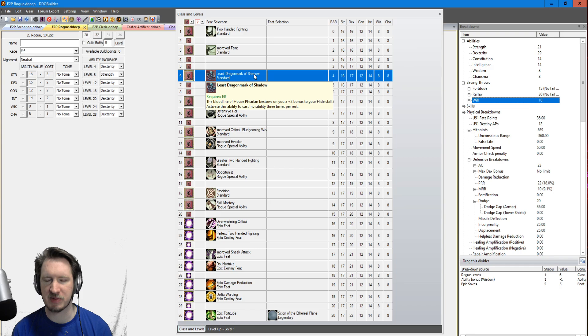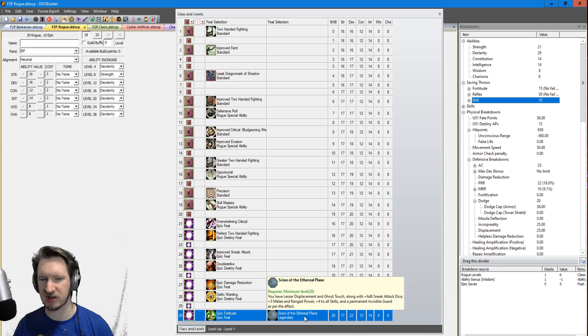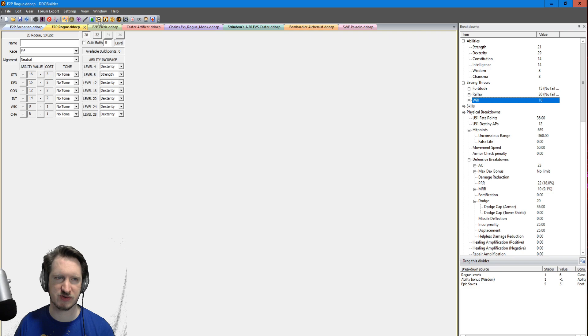The reason I took Dragon Mark of Shadow is because this character is an Elf, and it gives you the ability to use Displacement for yourself, making you extremely tanky and defensive. Elf might seem like a weird choice on Hardcore League since Elves have a little less Constitution, but it gives more Dexterity which you need, and more Search and Spot, which is very helpful for checking traps. Moving into Epics, grab two-handed fighting feats, some defensive stuff, Sign of the Ethereal Plane for lesser Displacement, bonus skills, and sneak attack dice — since this character scales heavily off sneak attack.